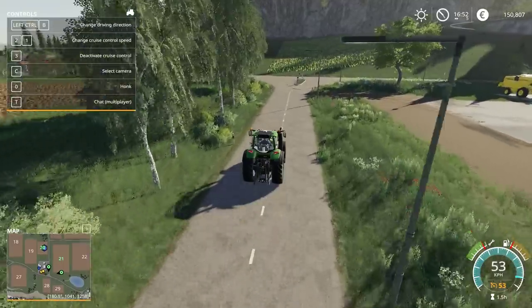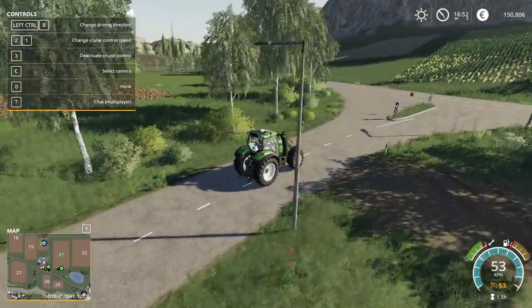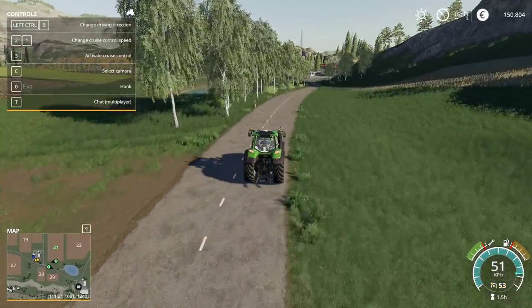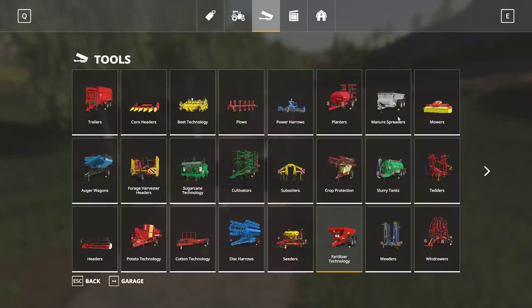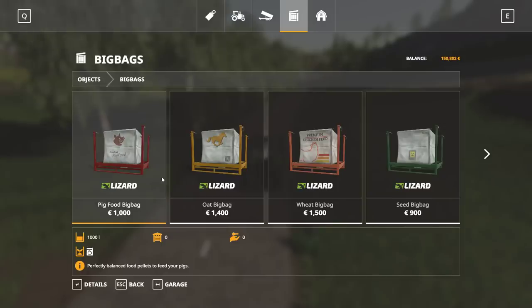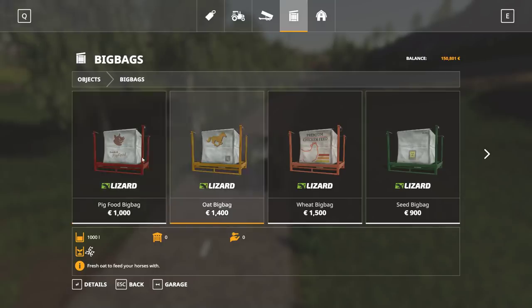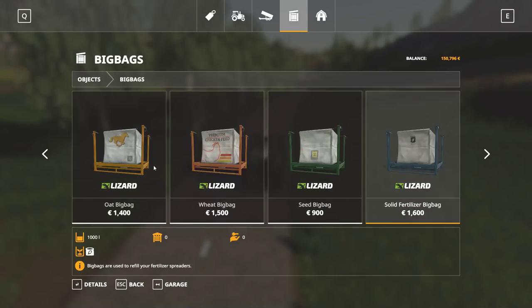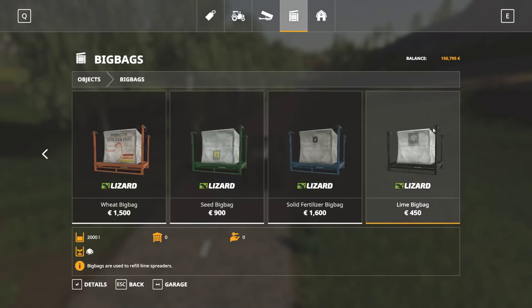So we have discovered a thing — our lime situation. The ancient scrolls of Google have helped again. I realize there's another way to sort of figure it out. On the purchase thing, there's these big bags. If you go into Purchase, hit P, it's the fourth icon — it's for objects. It looks like a crate. Go into big bags, and if you scroll over, you'll find the lime big bag.